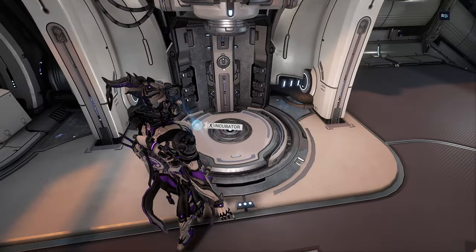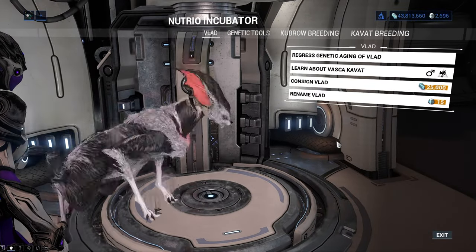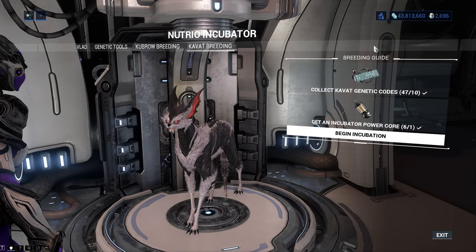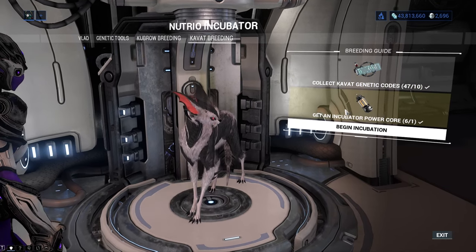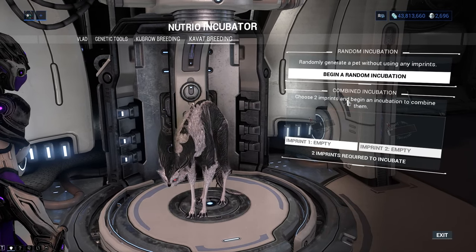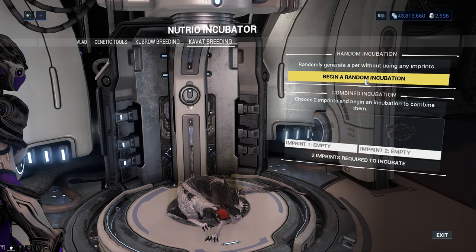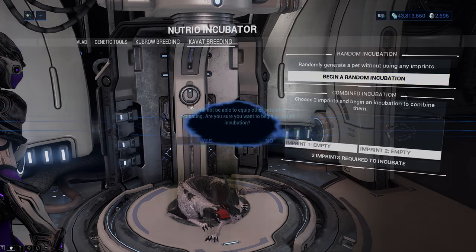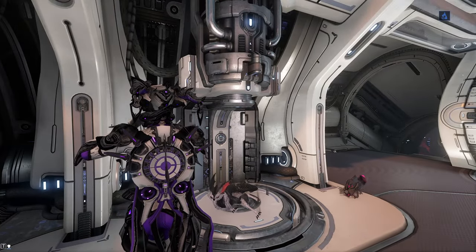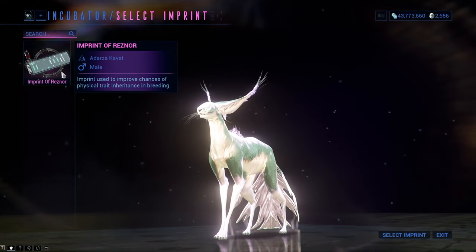Besides the Kavat Incubator core, you will also need Kavat genetic codes. The only way to get these is by scanning the feral Kavats roaming the Orokin ruins of Deimos. I have made an in-depth video about Kavat genetic code farming already. When you have the Kavat Incubator core and enough genetic codes, go to your Incubator and select the Kavat breeding option on top. You will need 10 Kavat genetic codes and one Incubator power core.